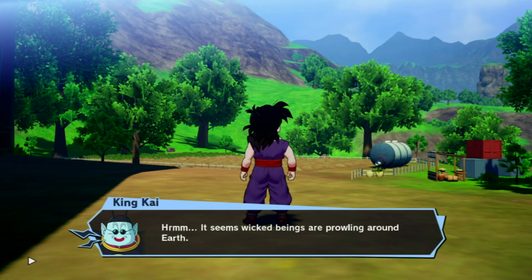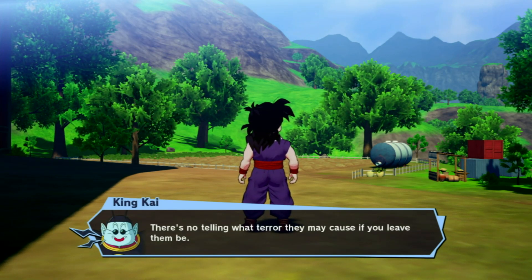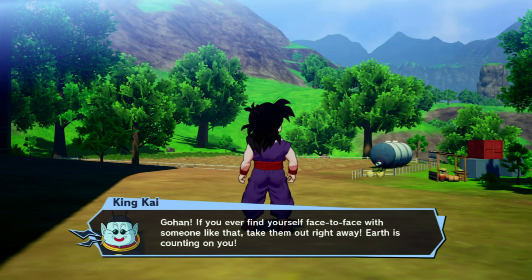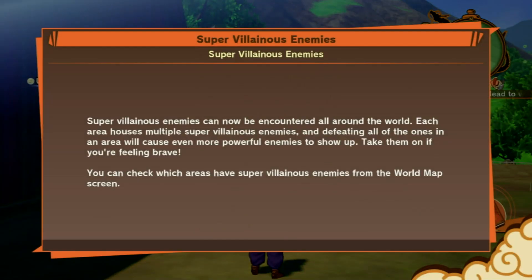It seems wicked that these beings are prowling around Earth. There's no telling what terror they may cause if you leave them be. Gohan, if you ever find yourself face-to-face with someone like that, take them out the right way — Earth is counting on you. Yes sir, King Kai. Turns out King Kai is watching over us, looking all around Earth to see what Gohan is doing. That's a good way to keep your guard up — that's the more important thing King Kai must do.